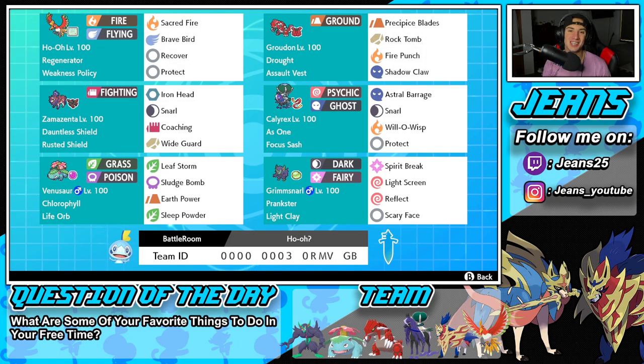What's going on YouTube? Jeans here. Hope you guys are having an amazing day today. We are back yet again, bringing you guys some more competitive ranked double battles for Pokemon Sword and Pokemon Shield. In today's video, we are rocking out with a weakness policy Ho-Oh team that features the Sun Combo, Groudon, and Venusaur.